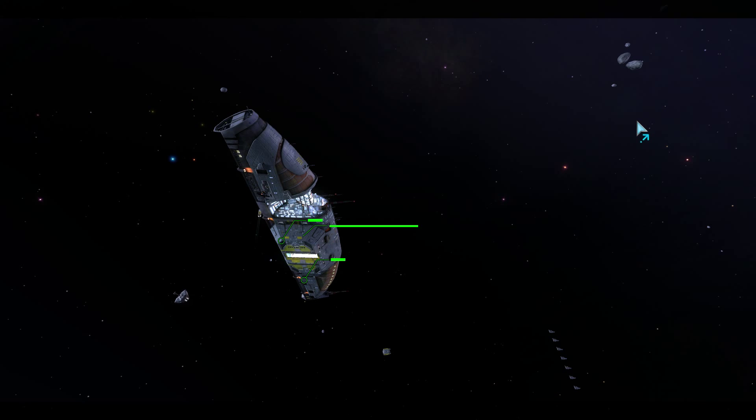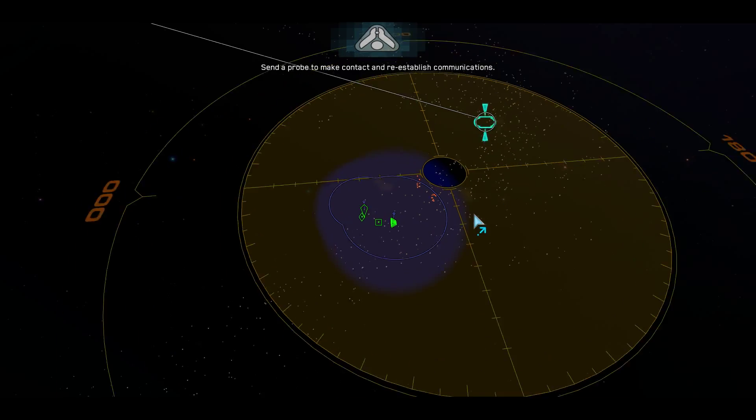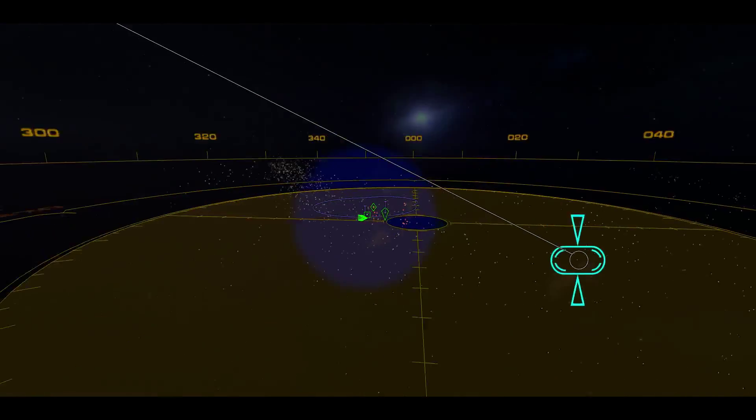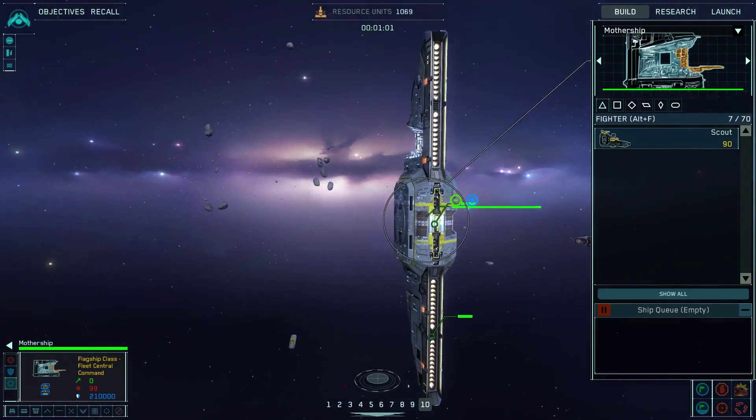I'm wondering why I wasn't building things. Priority alert — we have picked up the Car Selim's automated beacon. Send a probe to make contact and re-establish communications. Because, again, they have less polygons. They couldn't render the things with as fine a fidelity as they wanted.